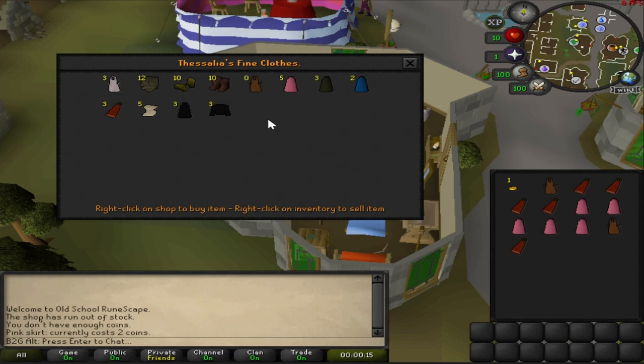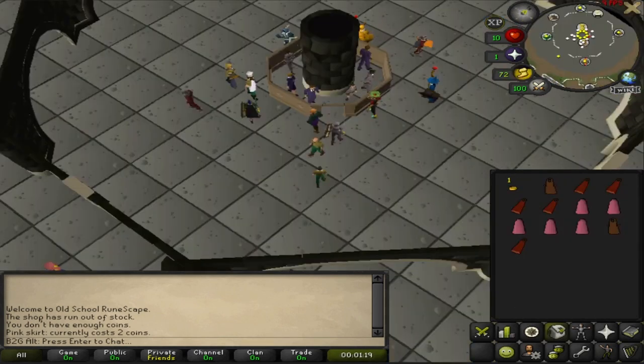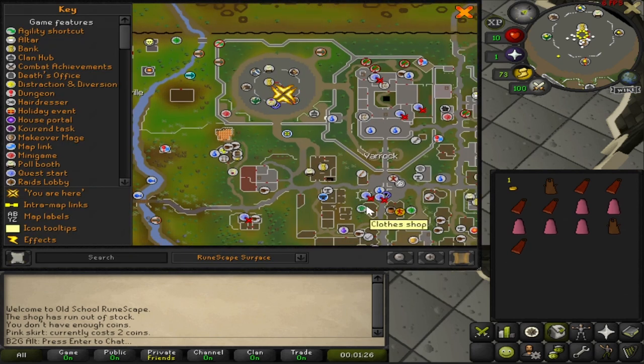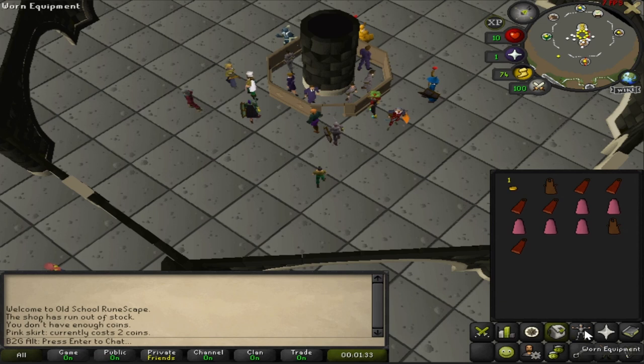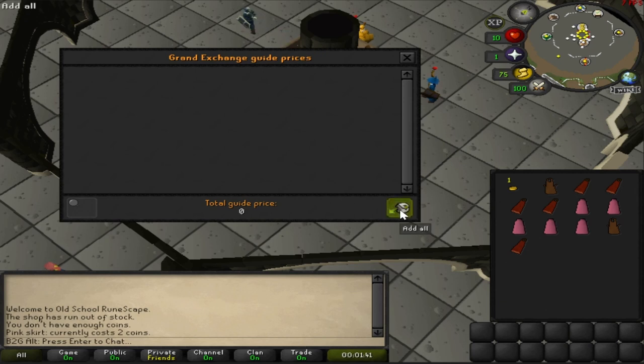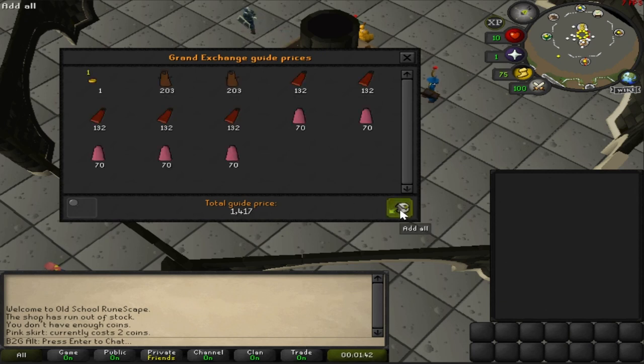Our next step is to go to the Grand Exchange and sell all of this off for that sweet sweet gp. Remember, we started with 25 coins. With our 12 items bought for 24gp, we have just a single coin left. I wanted them to insta-sell for the sake of the video, so you'll see me putting the price down by just a few coins — but you don't have to do that; you can sell for as much or as little as you want.